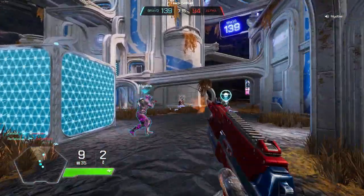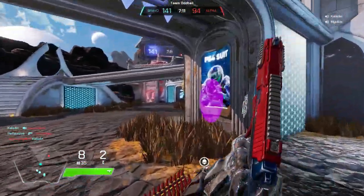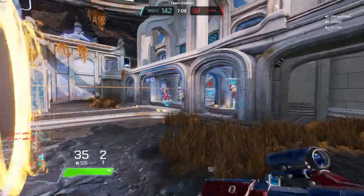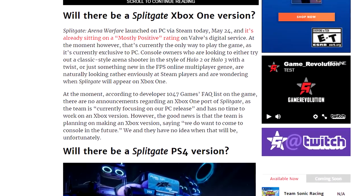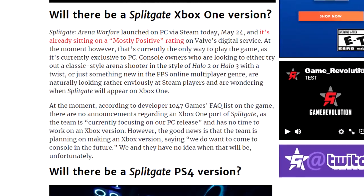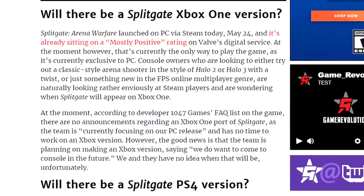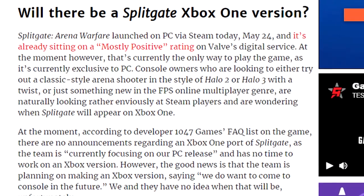Trying to save money? Splitgate is free to play and available on Steam right now. The only downside is you cannot play it on PS4 or Xbox One currently, but according to a Game Evolution article, they do plan on coming to Xbox or PS4 in the future. My guess is they're just trying to see how the game does on PC first before making that decision.